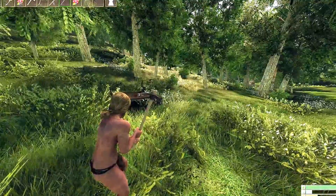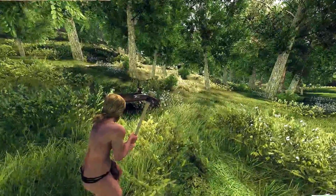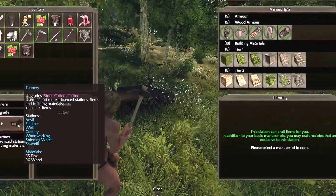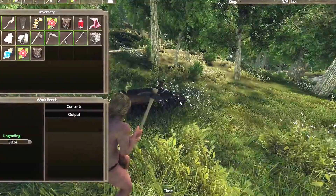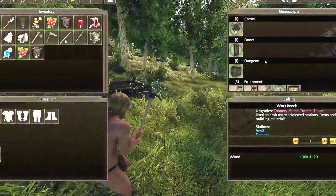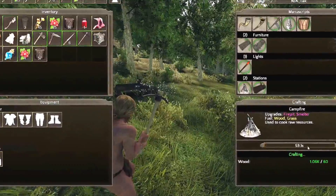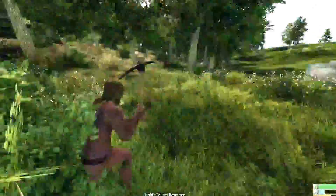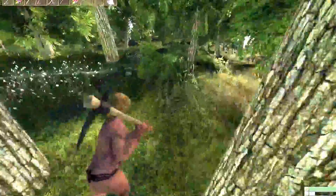All right, I went ahead and gathered up some resources off camera. Next thing we're going to do is upgrade this bench — it needs 55 flax and 90 wood, and as you see I've got plenty of that, so we're going to go ahead and upgrade it. Close that out. Now while that's upgrading, we're going to craft a campfire right here — that's going to take a minute as well. While they're crafting you can go ahead and pick up some berries — there are a bunch around here.